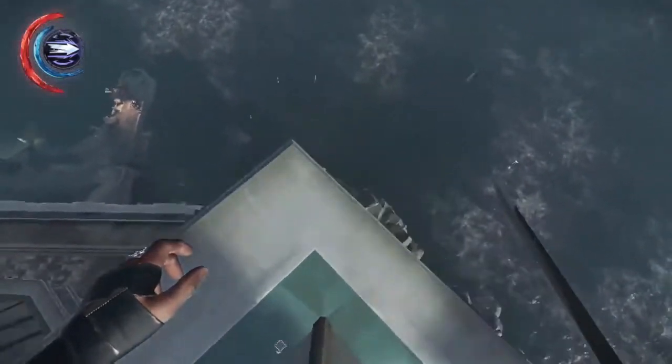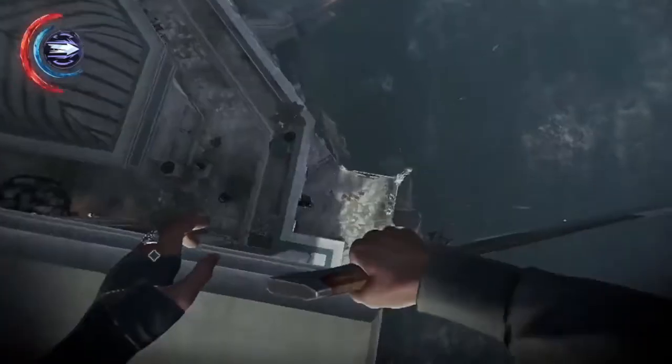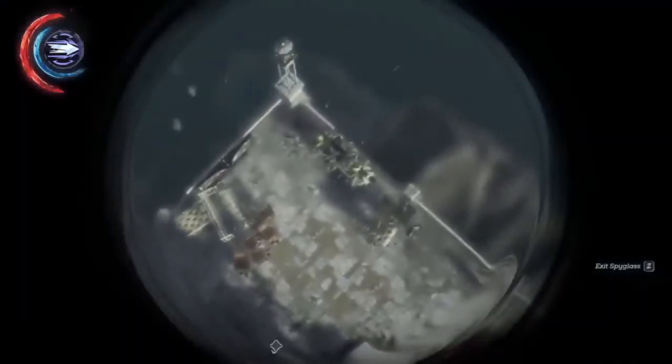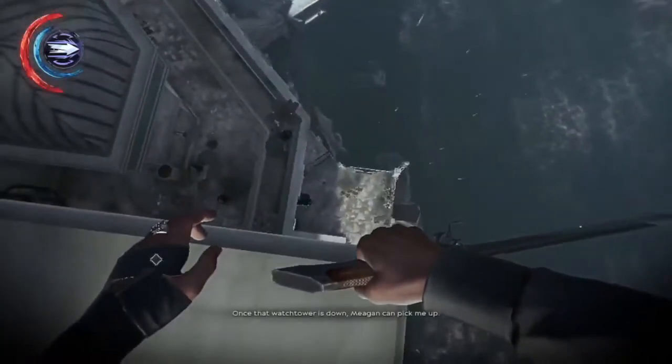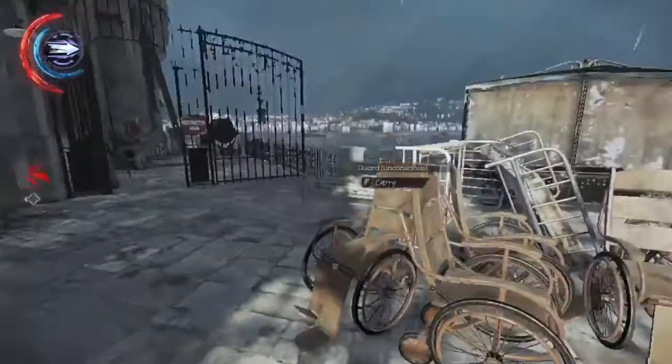But now we're going to do something that will get you an achievement if you haven't got it yet, which is to drop down onto that guard from this height. So be very careful when you do it — make sure not to die. We're going to go down there because there is a raw whalebone once that watchtower is down. Megan can pick me up. And there we go — boom.